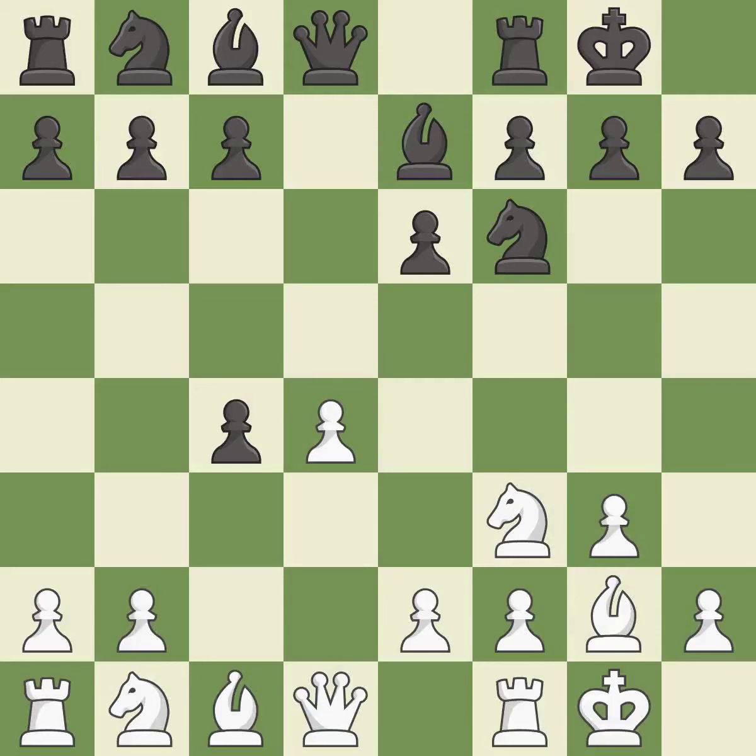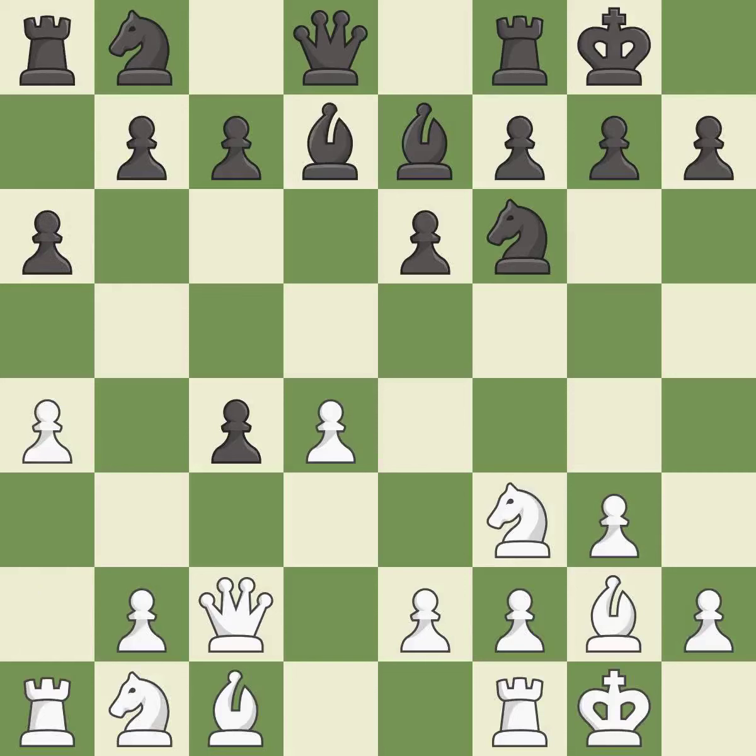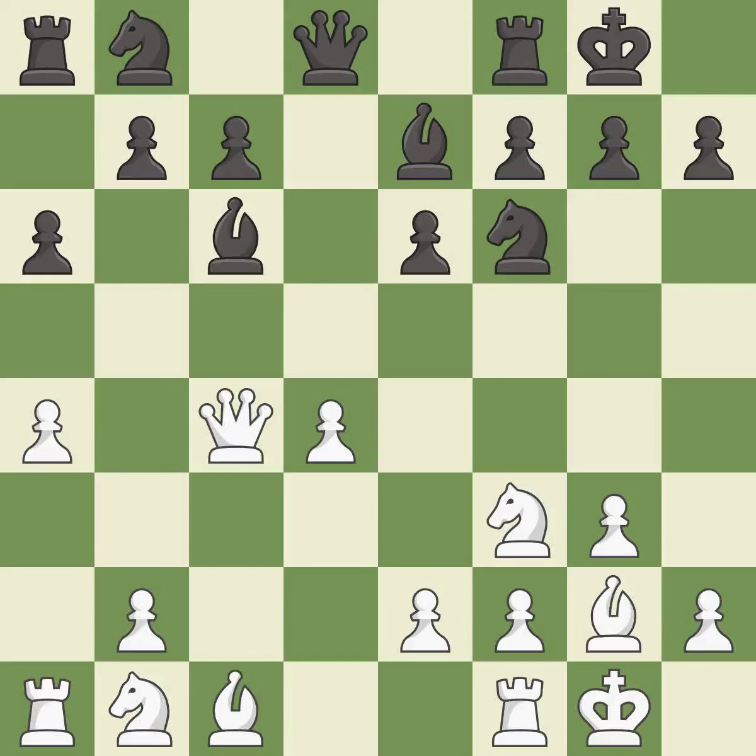dxc4 opens up the center and captures the c4 pawn, creating a threat to win a pawn. This develops a bishop off its starting square, getting it into the action. That was a free pawn. This moves the bishop to a more active square, making it gain scope.